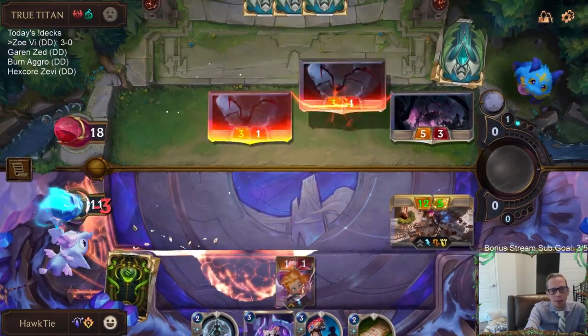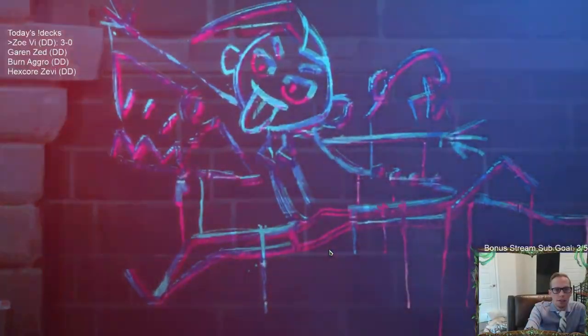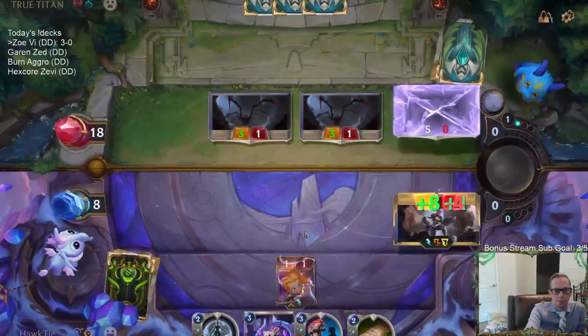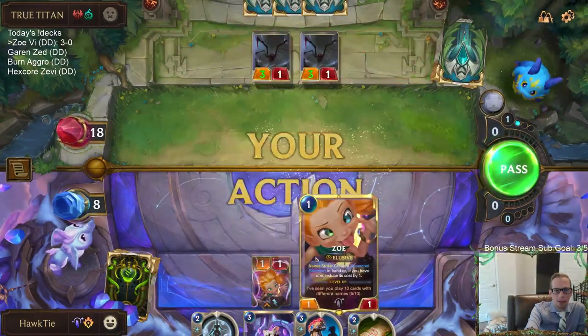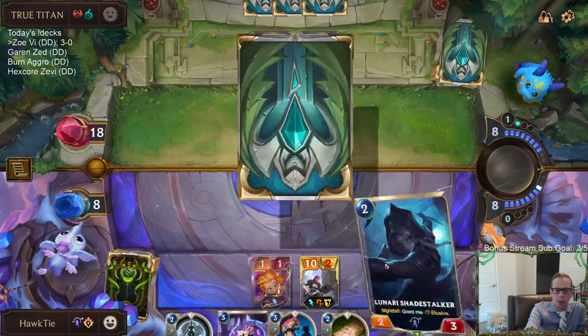I worry about Decimates. I think I'm looking at like two Decimates, a Fervor, or something else. We'll see if not blocking with Zoe works out. A little worried about that.